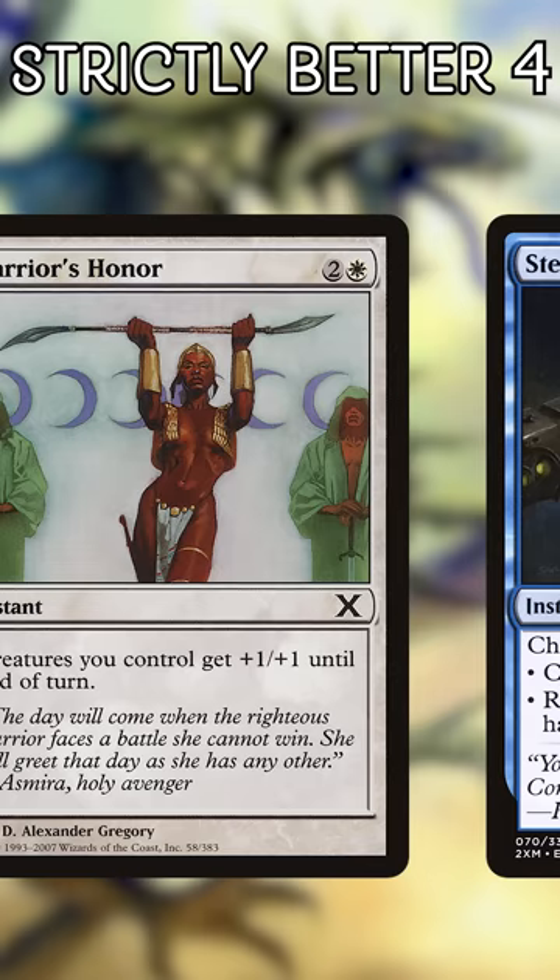A single Warrior's Honor is going to cost you three mana to pump your team. But if you take away their glory and just have them run forward, you only have to pay one mana.